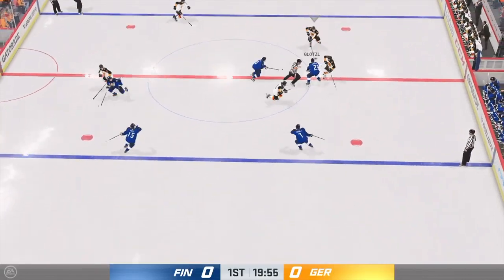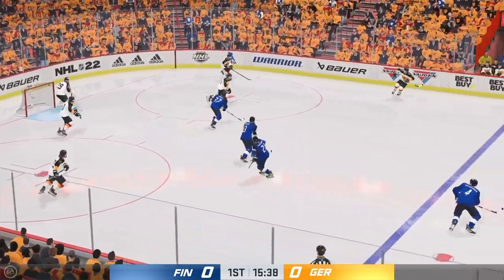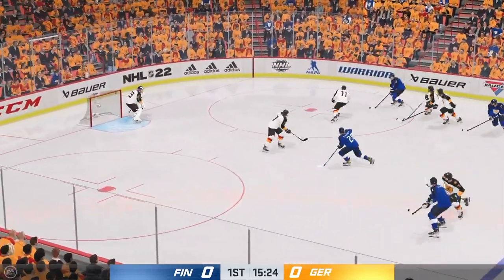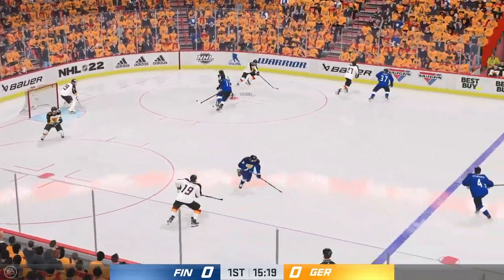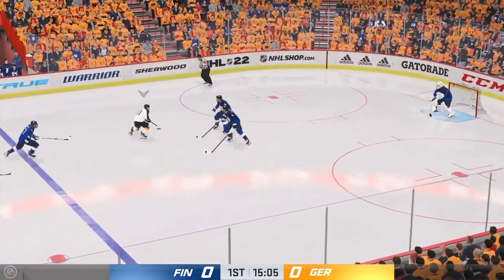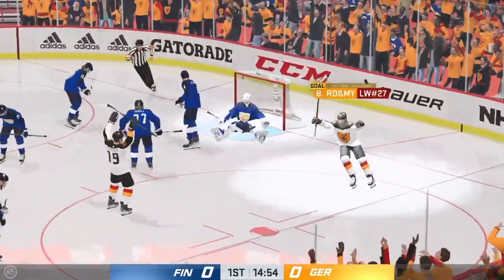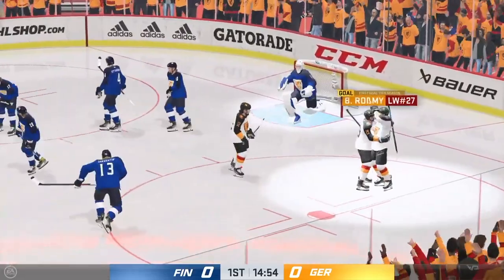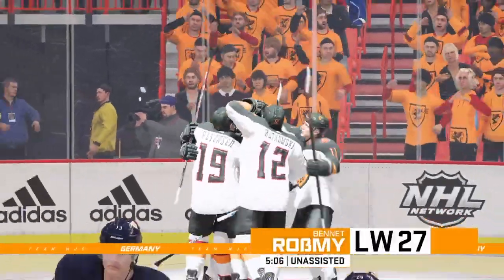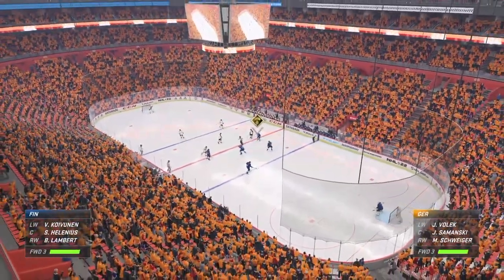First up, Finland versus Germany. Germany are heavy underdogs and it was a very close game. With 15 minutes left in the first, five minutes in, the Germans attack — shot on net, rebound not controlled by the defender, and Bennett Rosemey is gonna bury it. A very lucky rebound and it's 1-0 Germany, against all odds.